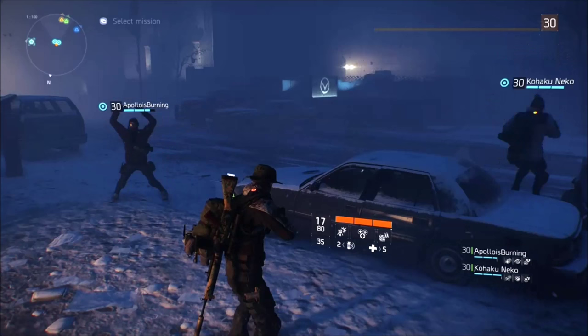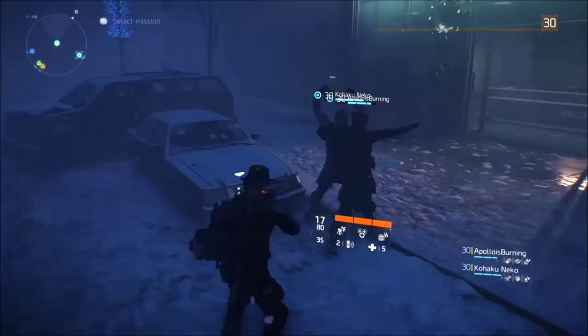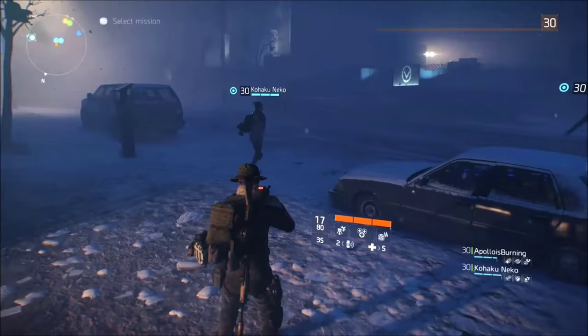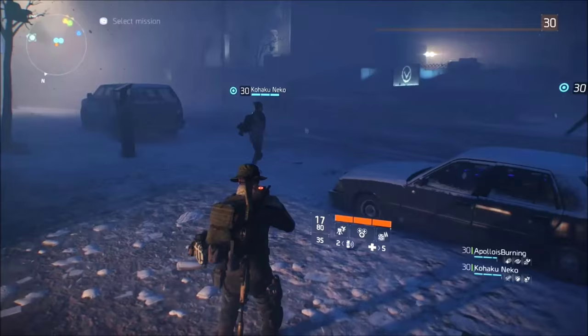I recently discovered this and it's hilarious — I've had many laughs watching this in the PvE area. Sadly it doesn't work in the PvP area since we don't have elevators. That would be hilarious though to see some rogue agents doing jumping jacks running around the dark zone. It's a really fun little glitch and we've been having a blast with it lately.